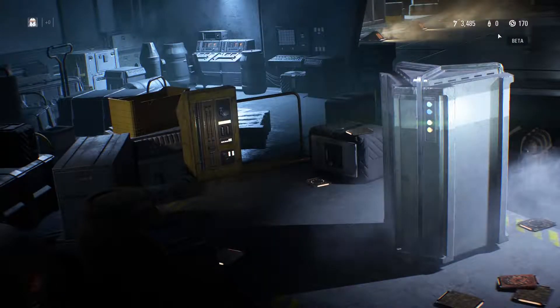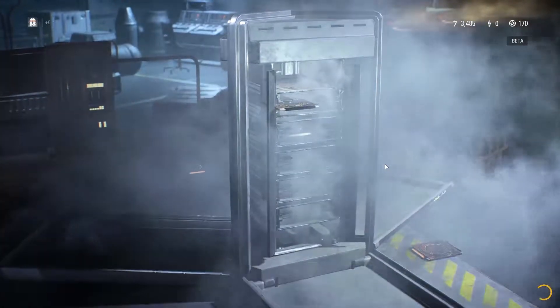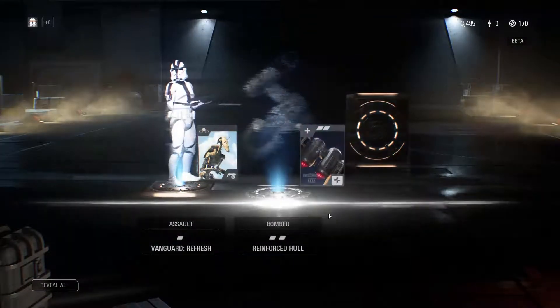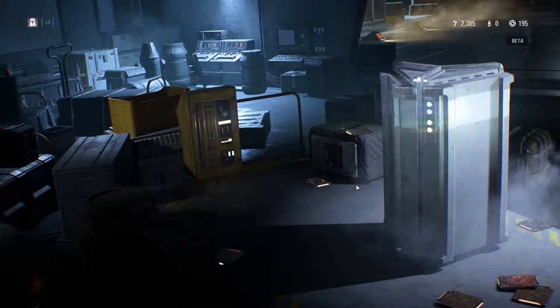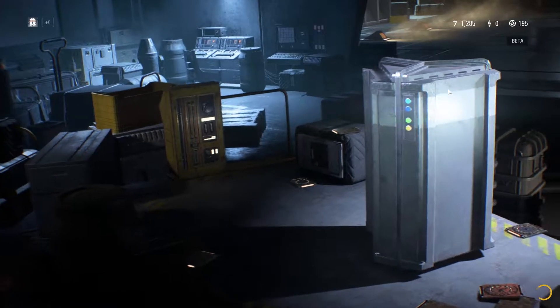Let's do another trooper crate — we can do three more. I don't think I've gotten any four-star cards yet. Vanguard Refresh, Bomber Hull, some crafting points. All right, and another one — what are we getting here?